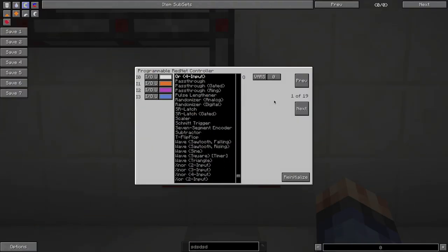We're here in the programming interface of the rednet controller. As I said previously, we're using 19 slots to hold all the code for this. Each of the sections are broken down into different areas to do various different functions.